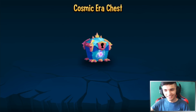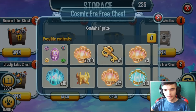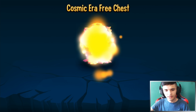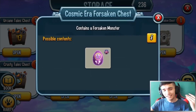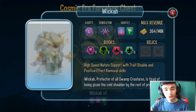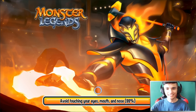Oh — a cosmic era forsaken chest! I told you it was going to start from worst to best. Last one — three elemental chests. Also I got two free bonus chests from opening up to ten. Let's open up that forsaken chest to see what we get. I need you guys to pause the video and let me know in the comments what forsaken you think I'm going to get.